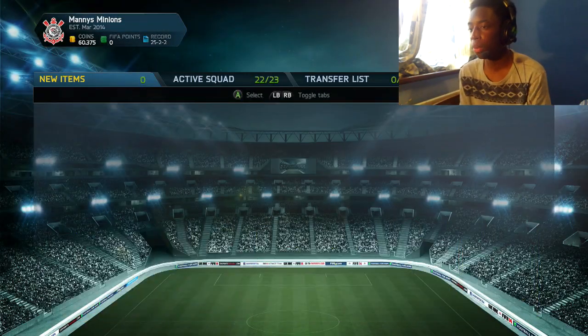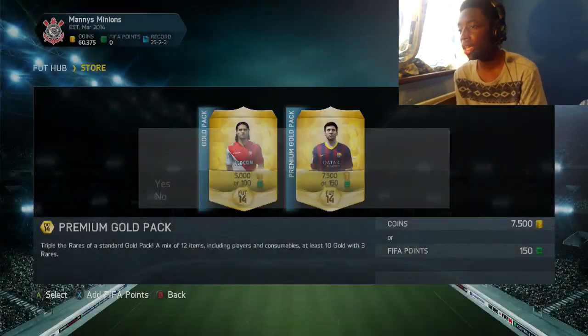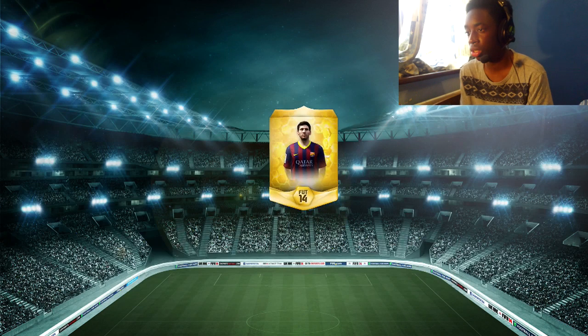I think I've had about 7 squad fitnesses and nothing over 84. Actually, we had Cech, but he goes for nothing. So all I want is a green card. This is going to be my last pack, then I'm going to stop this pack opening because it's just ridiculous.